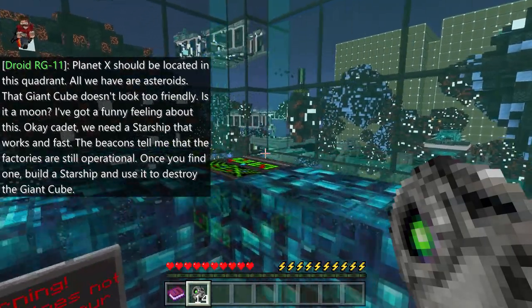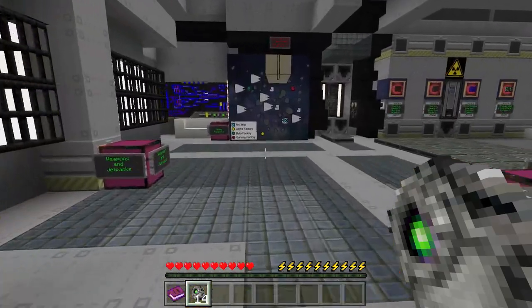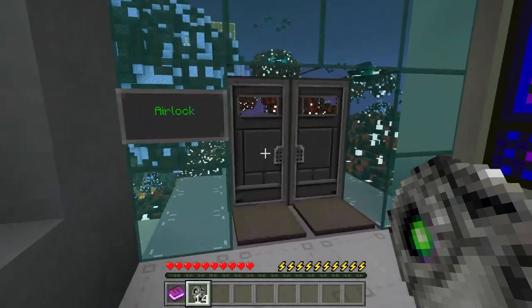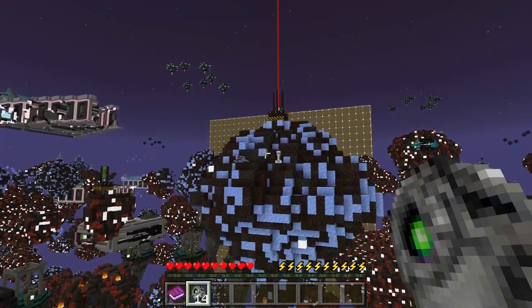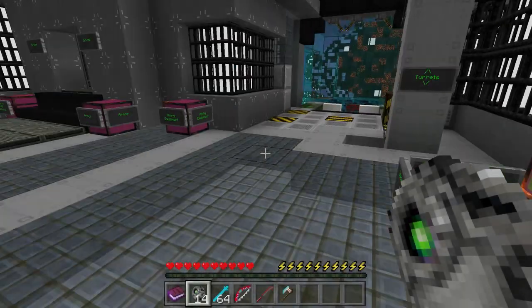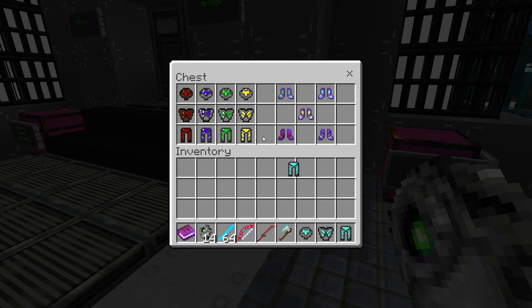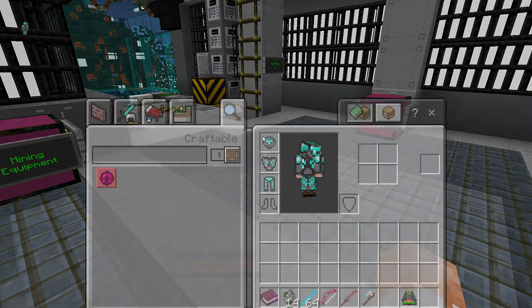Planet X should be located in this quadrant — all we have are asteroids. That giant cube doesn't look too friendly. Is it a moon? I've got a funny feeling about this — I don't think it's a moon. We need a starship that works fast. Get some laser beams, and the beacons tell me that the factories are still operational. Once you find one, build a starship and use it to destroy the giant cube.